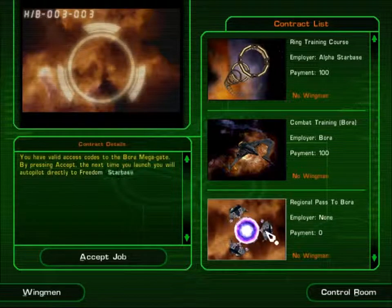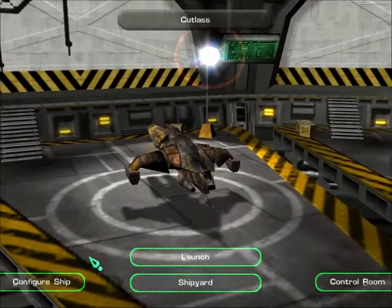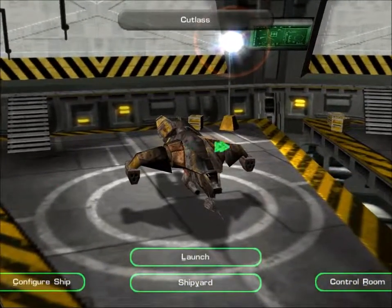You have valid access codes to the Borer megagate. By pressing accept, the next time you launch you will autopilot directly to Freedom Starbase in the Borer region. It looks like that's our only option. Combat training, ring training — it's very insistent that I do that, but I'm not going to. Anyways, we get to have a first look at the ship: the Borer Cutlass.